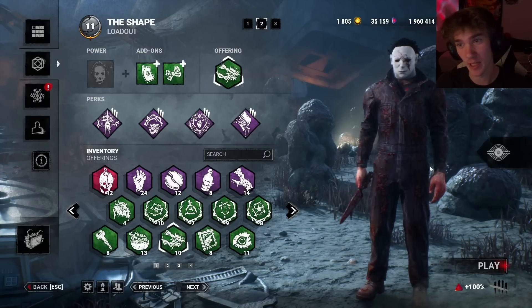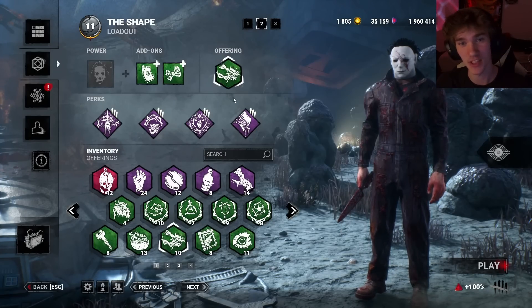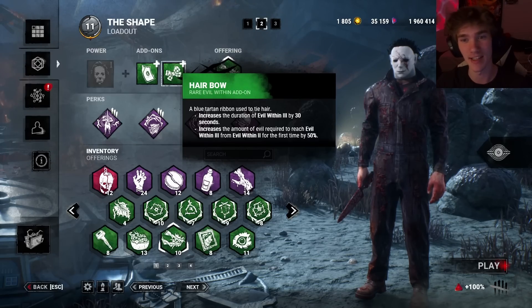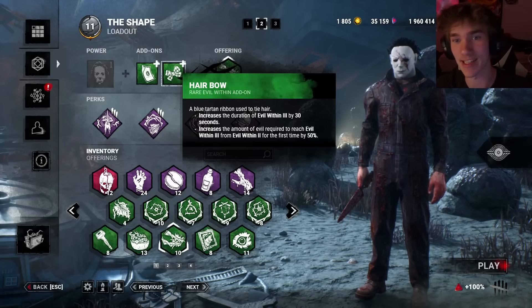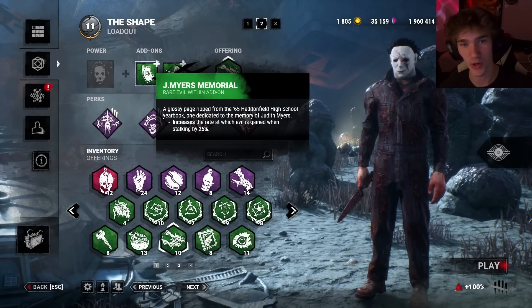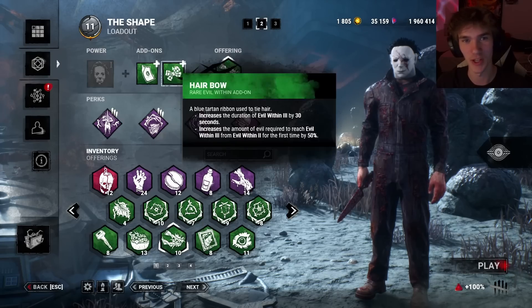Hello, welcome back to Dead by Daylight. For today I got a really diabolical build to run on Myers, so let's get right into it. For the add-ons: I have Hair Bow — my Evil Within tier 3 is going to be 90 seconds long, however the drawback is that the first time I reach Evil Within 3 it takes 50% longer from tier 2 to tier 3. I also have Jay Myers Memorial — I stalk 25% quicker, which is really good.